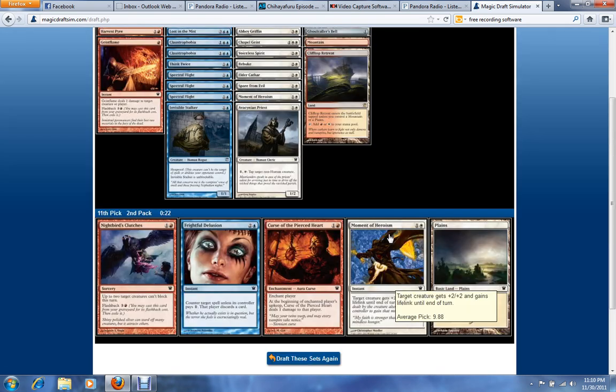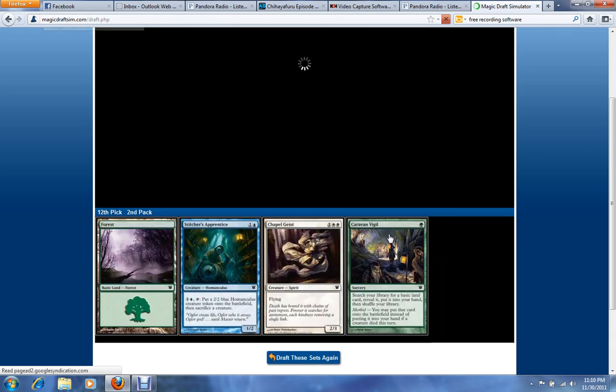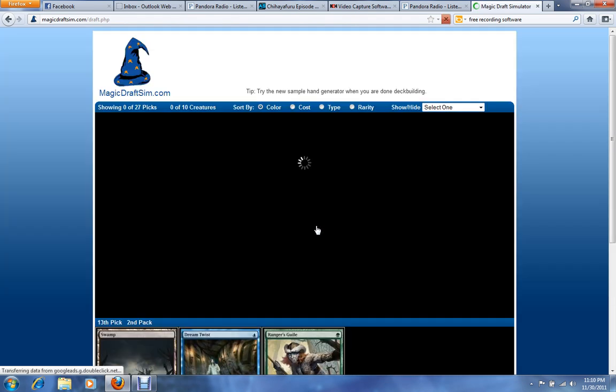Not a very good pack — just take the Heroism. Chapelgeist probably shouldn't still be here, but definitely taking it.